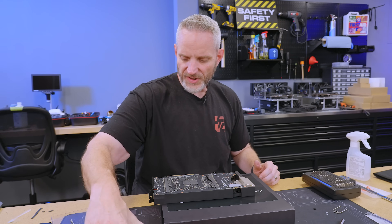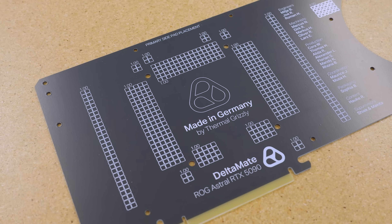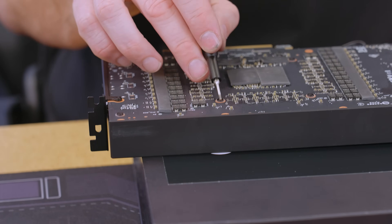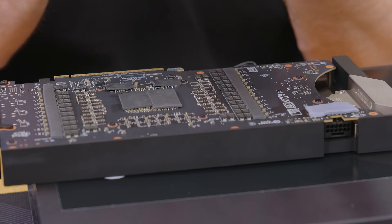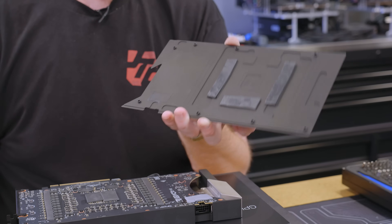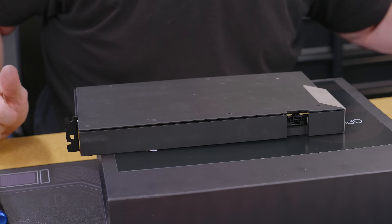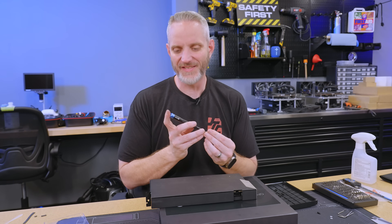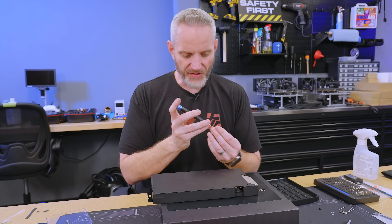I couldn't even begin to count how many GPU blocks I've installed in my life, but this is one of the most well thought out experiences for installing a GPU block for anyone. I have the nylon washers between the screws that go direct into the PCB — you want that to protect the PCB, even though there are big ground pads around the holes. You don't use nylon washers on the back plate because it already has its own standoff built in. This is awesome. I am very honored to be among the first — if not the first — to take a look at this water block. I can't wait to get a little loop set up — going right to the AC unit — to see what we can do with this card with water on it.